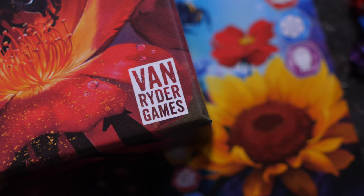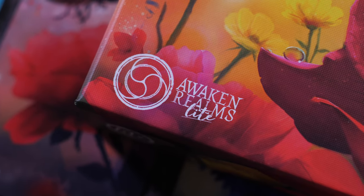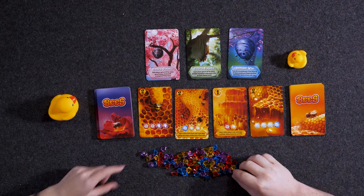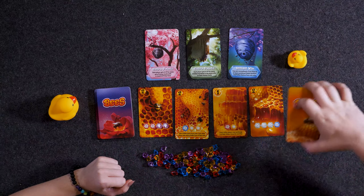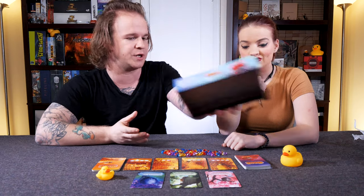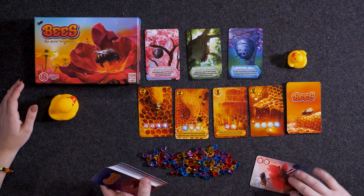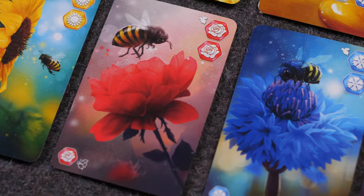This is a simple little sort of resource management and set collection style game. Out here in front of us, we have our pollen — different pollen that we're going to be collecting as bees. We have our marketplace or our honey. For a two-player game, we actually have 15 honey cards that'll trigger end game for us. We have our beehives up here, which are going to be unique scoring conditions for each game that we play. And then we have our pollen deck — these are the flowers that we'll actually be going to in order to collect pollen for ourselves and everyone else around the table.